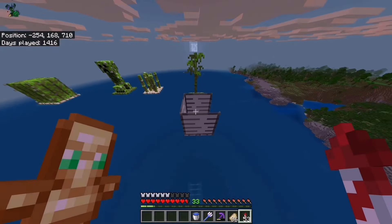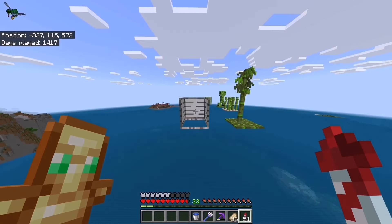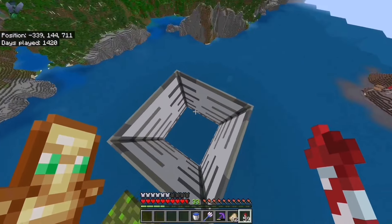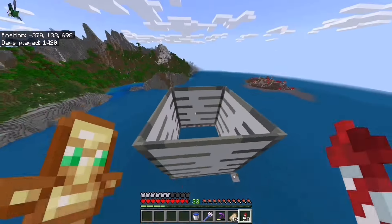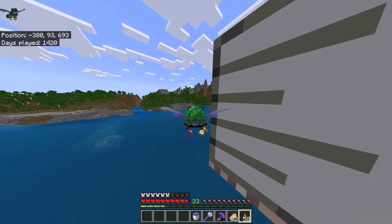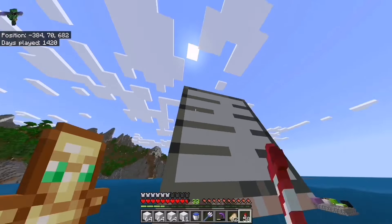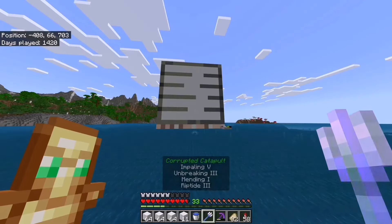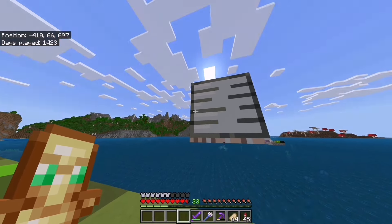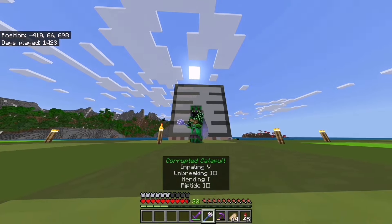Three out of four sides are now complete, so let's quickly build the last one — and there we go, all sides done. Now I'm going to add some white concrete powder pixels to add a bit more texture. That little bit of detail just makes it even better. Now it's finally time to build the actual iron farm.